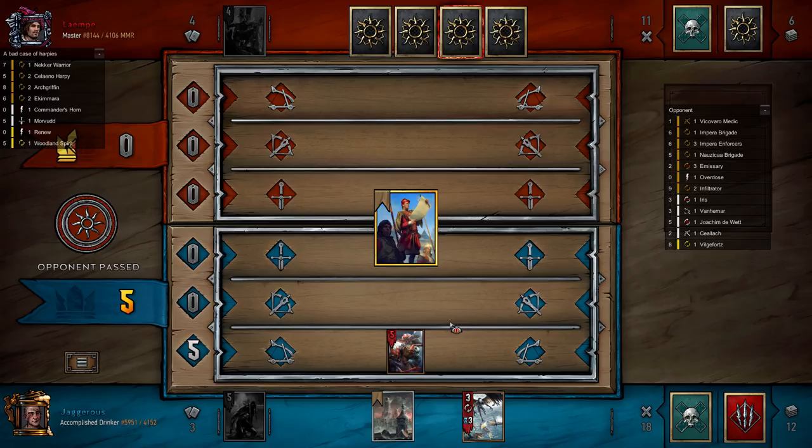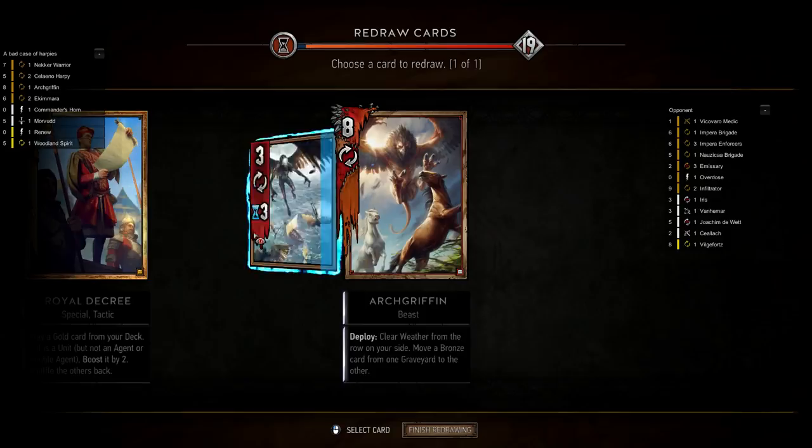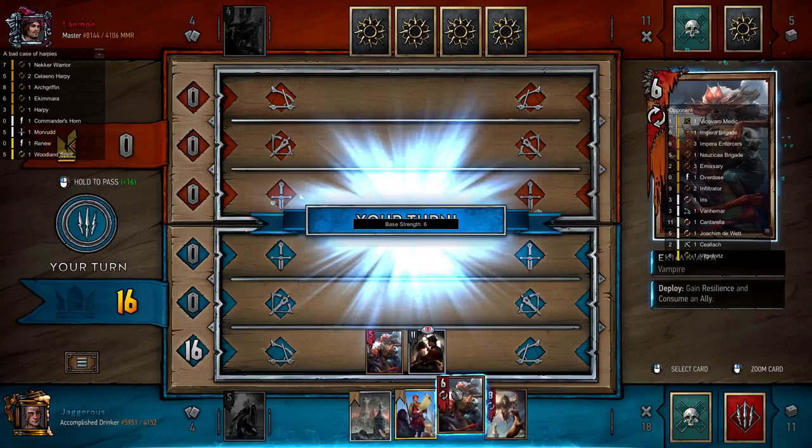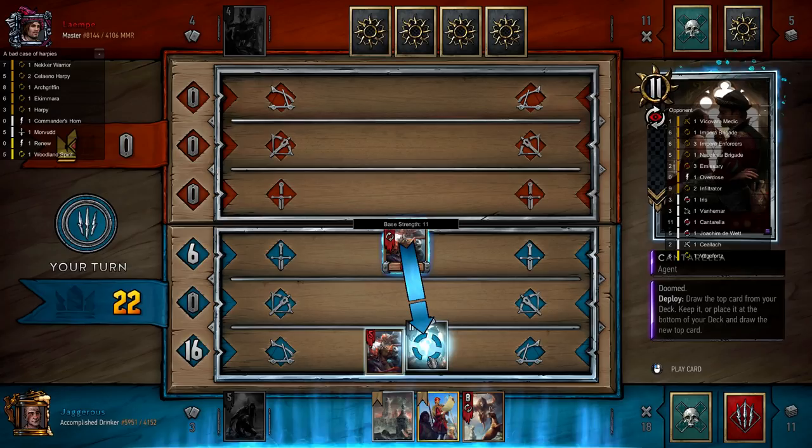An Arch Griffin is great — let's throw this harpy. The question is does he try and two-zero us? He's gone for Cantarella to give himself card advantage, which is fair enough. We can't pass because he'll just win. So in this situation we Ekamara — and I'm actually going to eat Cantarella to stop him from Mennoing it. This basically means he probably won't play into this round because we ate his Menno target.